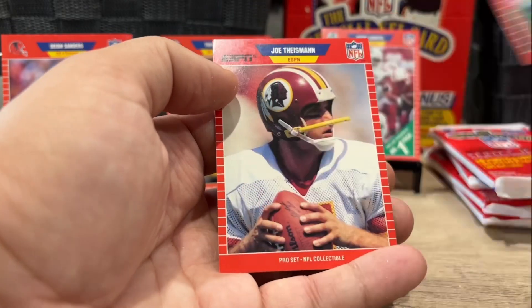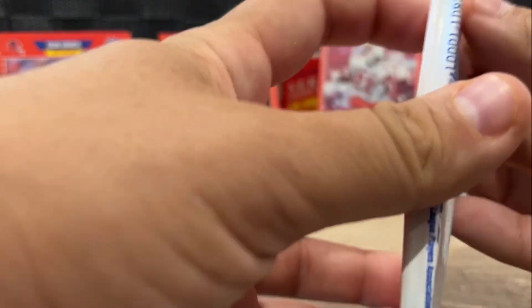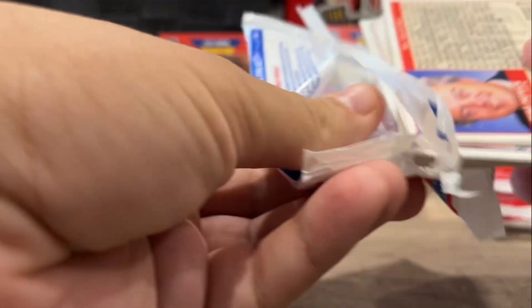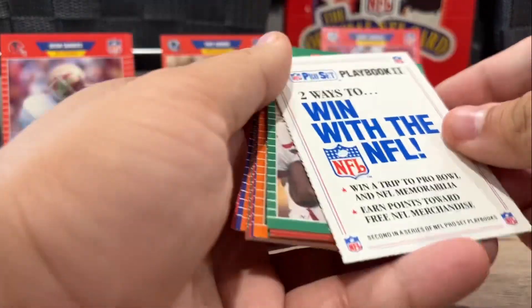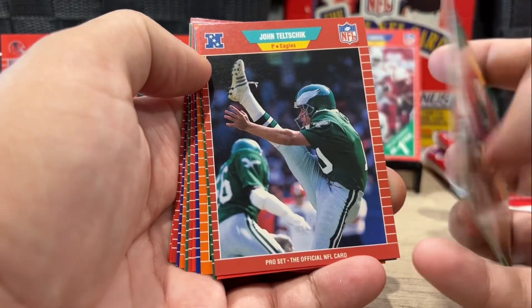Another Tony Dorsett. Joe Theismann. No real insert cards here — I guess the closest thing to an insert would be those announcer cards. They're numbered individually, but they're one per pack, so that's the closest thing to an insert and I guess it's technically considered one.